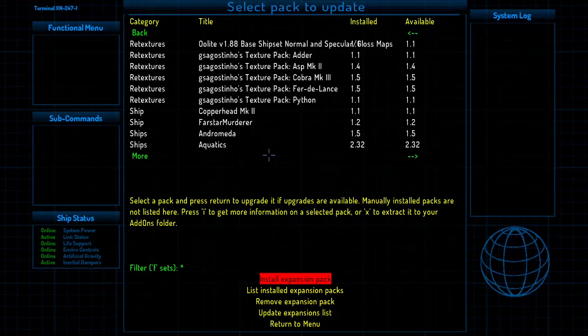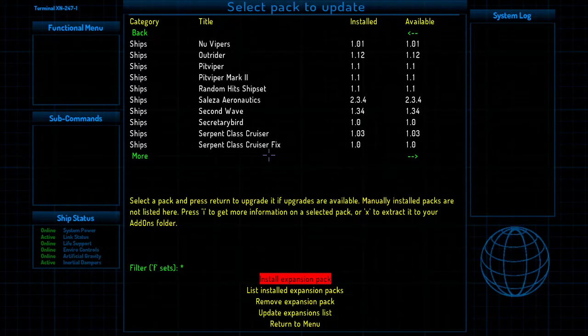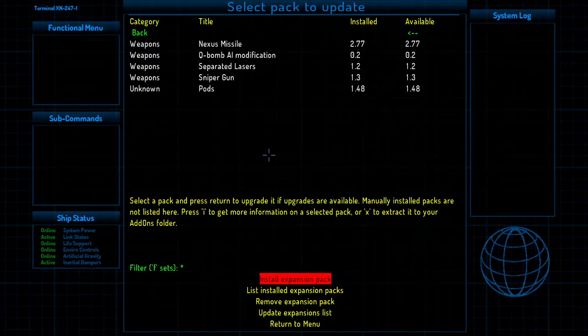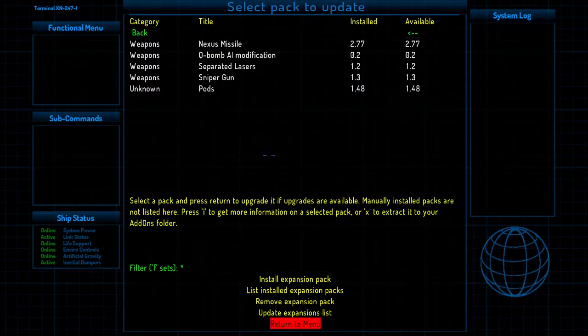I've gotten a lot of help from the folks over there. There are also a whole bunch of different ships you can add to the game in addition to the default ones — a lot of ships, different systems, new weapons, and so on. So that's what I've got installed: about 400 out of the 700 that can be installed through the game itself, plus the 400 or so that are not part of the installer system. That's really where the game shines — in its extensibility and over a decade's worth of really good content.